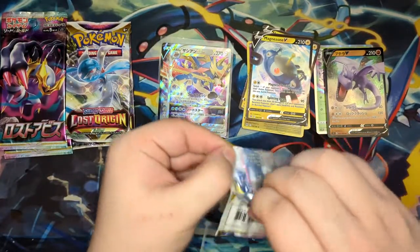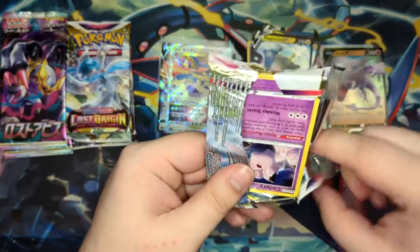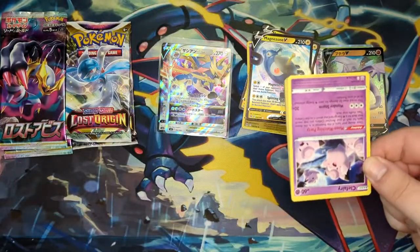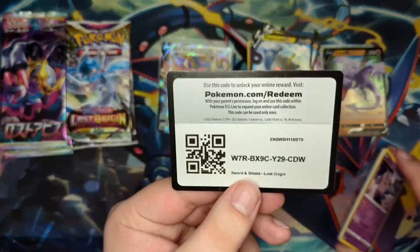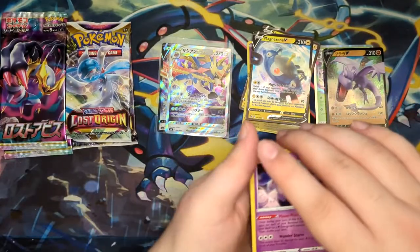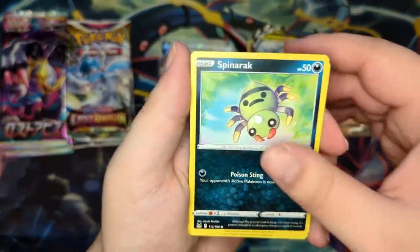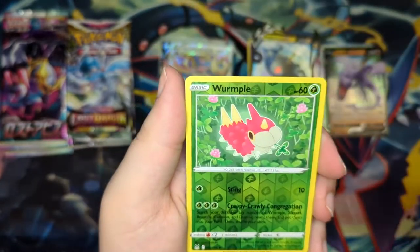Realistically it doesn't matter — you can collect any language you want. Just collect what you want. I'll just go for whatever is available or cheapest. I've recently tried to check the prices for the Eeveelution alternate arts.